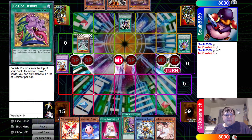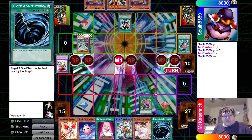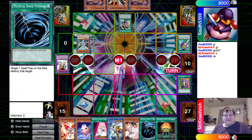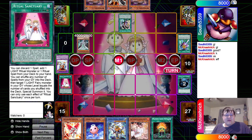We've drawn Ash Blossom, so we've got a very interesting setup. We got MST and the Machine Angel Ritual — the free pop on the MST is just free real estate. So we're going to activate Ritual Sanctuary and discard the MST to add one Light ritual monster or one ritual spell from our deck to our hand.